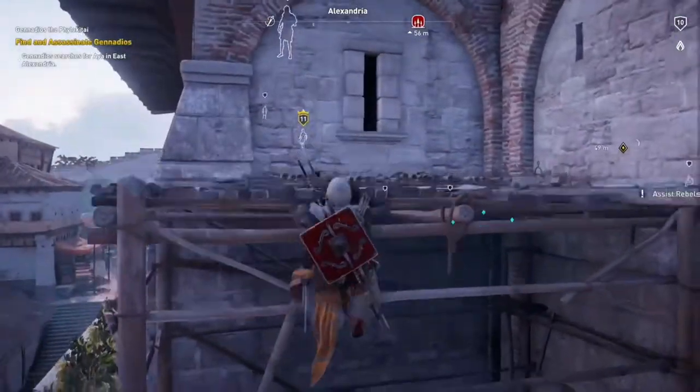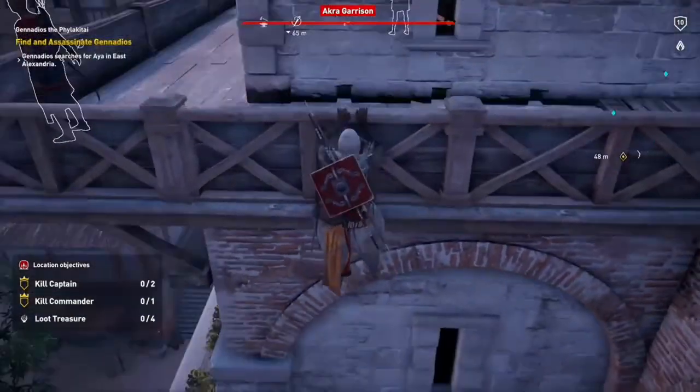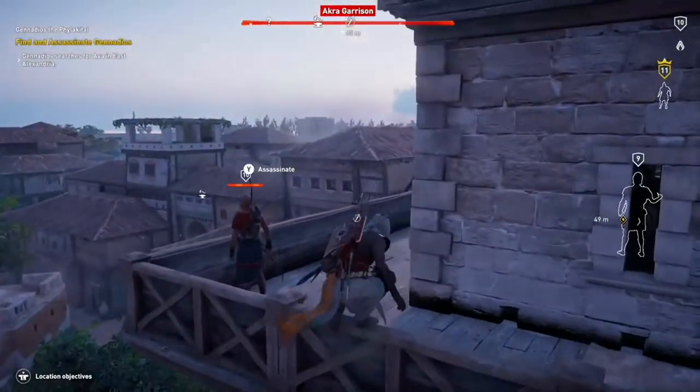So this is the starting point. You can see the location objectives in the bottom left corner: kill commander, kill captain, and loot treasure.